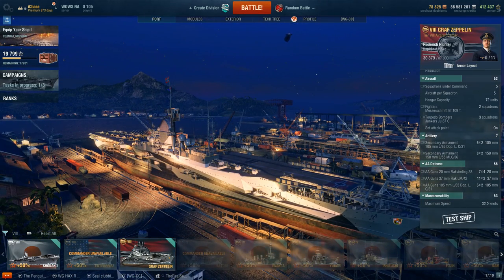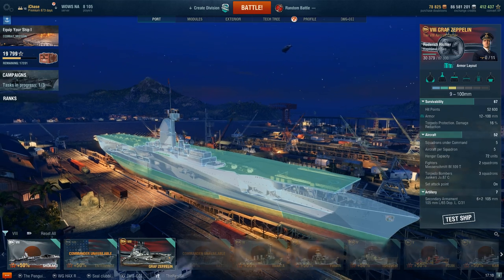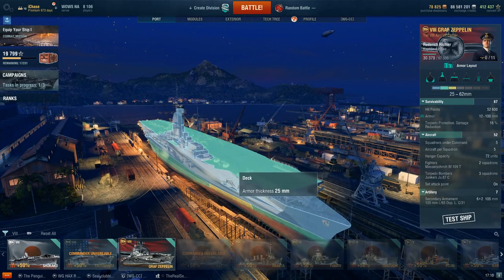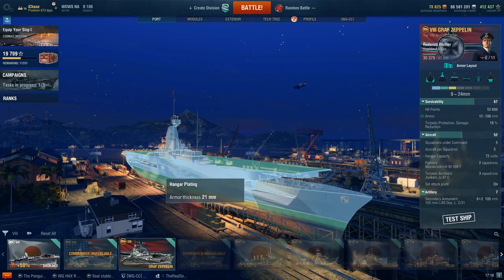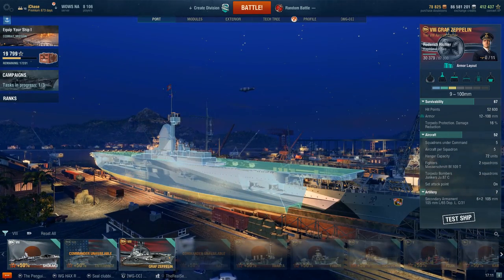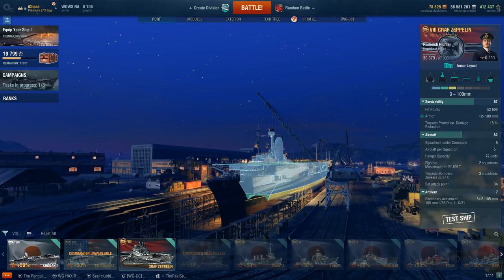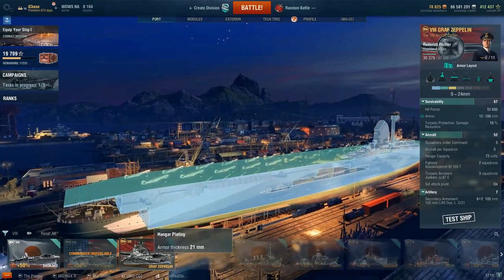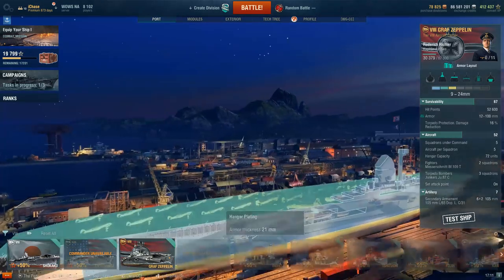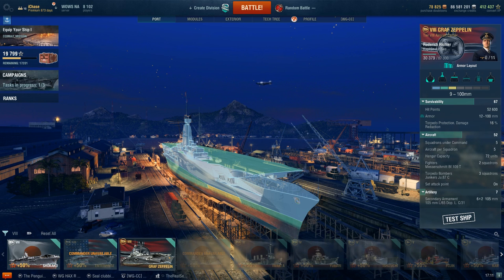The armor profile of the Graf Zeppelin is actually quite interesting. She has 25mm of deck armor, which means destroyer HE shells landing on your deck won't do anything — although they can still shoot at your side, which is a massive target. The Graf also has a bit of a turtleback. It doesn't really protect you against battleship-caliber AP, but it can offer some degree of protection against lower-caliber AP, which is quite interesting in terms of protection.